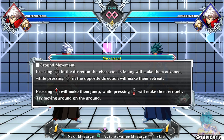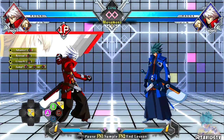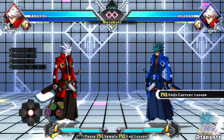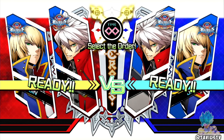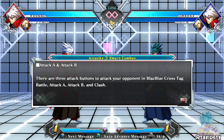When pressing the D-pad in the direction the character is facing it will make them advance, while pressing the opposite direction will make you retreat. Up to jump, down to crouch - basic stuff. I want to know what my assists are. Crouch, jump... what the heck is FN2? I don't know what FN2 is, I'm going to have to look it up.